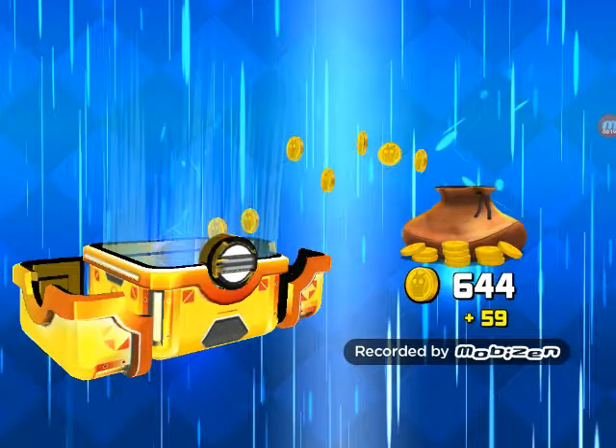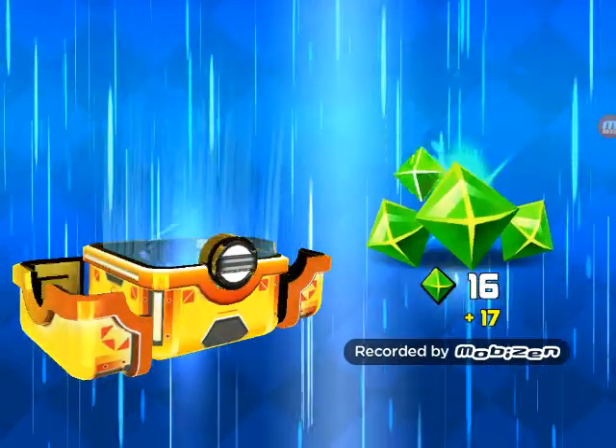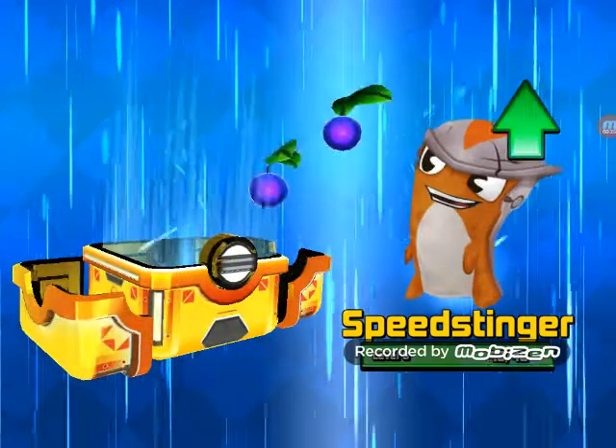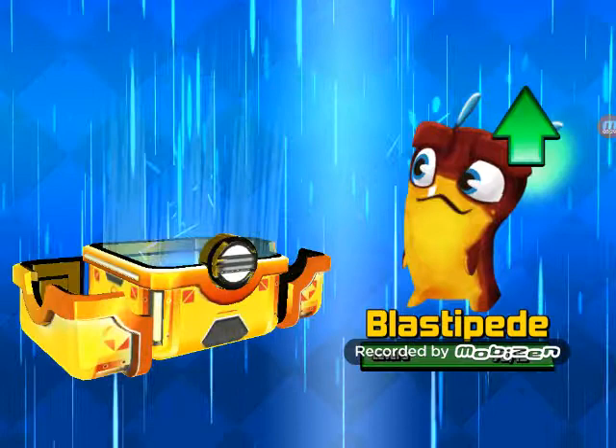So we got 59 coins, that's pretty nice, 17 gems, and we got speed stingers, wood, and plastic.